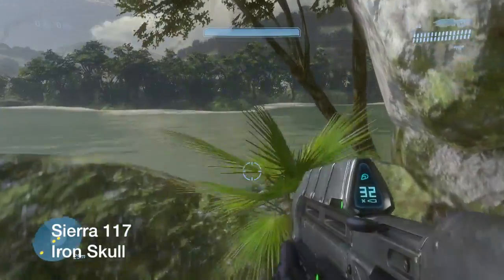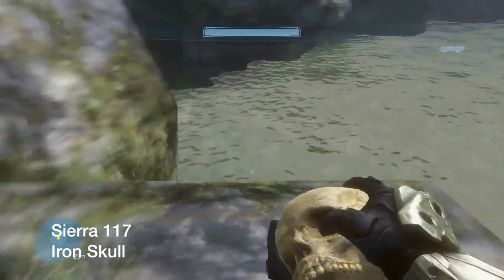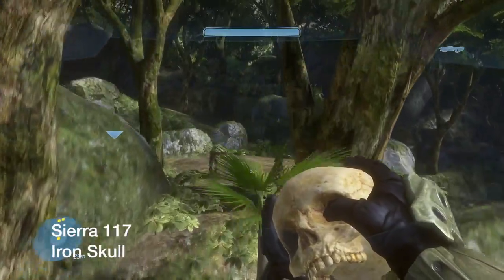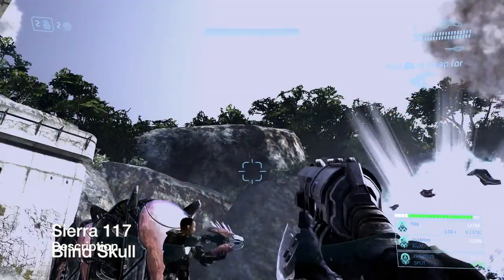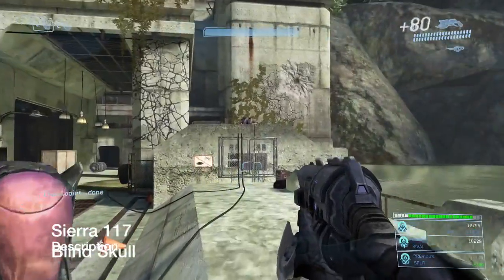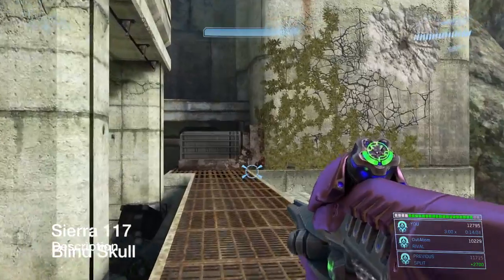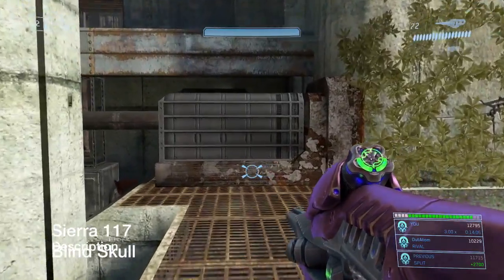Sierra 117 is the first level where you'll encounter the Covenant. You're going to come to the upper right-hand corner and grab the skull. Unlike Halo 2, you do not have to play this on Legendary. You can play on Normal or higher and still get the skulls. Each skull is worth 5 Gamerscore.